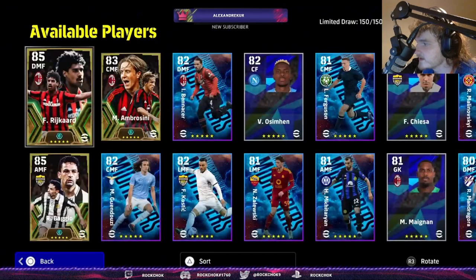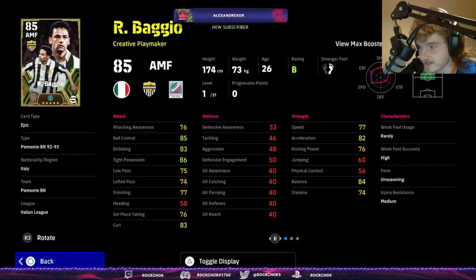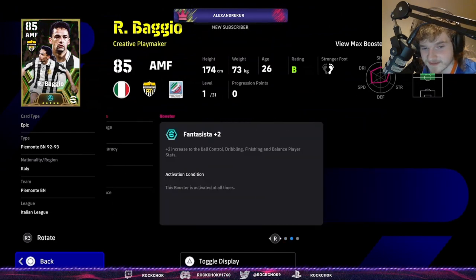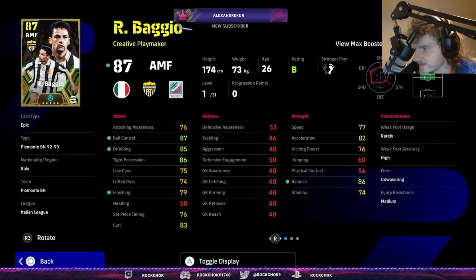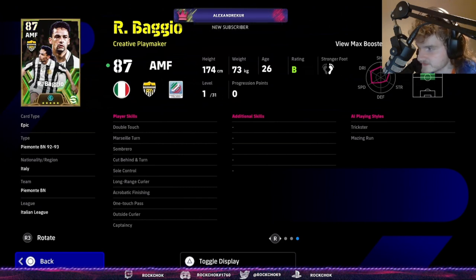The one I'm excited for — Janny's already gone through 60 or 90 packs. Baggio has ball control, dribbling, finishing, and balance — looks very good. Only high weak foot, not very high, so the outside curler he has might be good. He's got 31 levels with double touch, Marseille turn, sombrero, cut behind, sole control, long range, acrobatic, one touch pass, and outside curler. He definitely needs true passing.